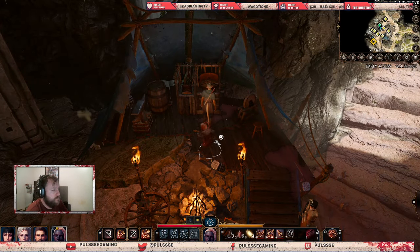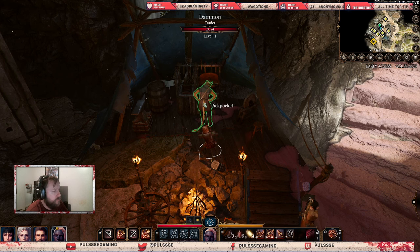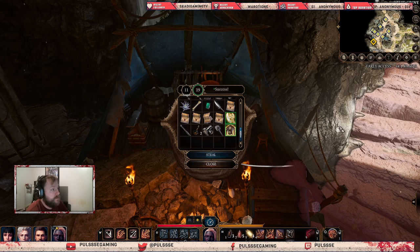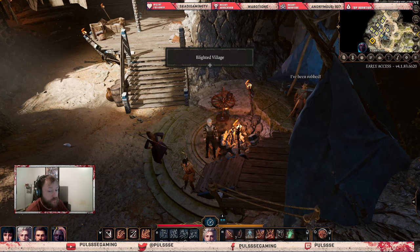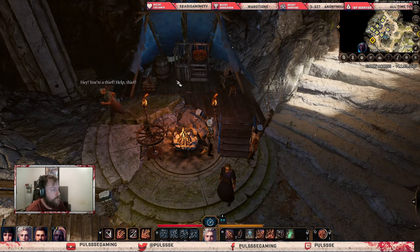Hit your C button by default to go into stealth, then pickpocket him. Find what you want — I'm gonna take the money. Wait till it says success, then teleport immediately to the Blighted Village and go back to your other characters.